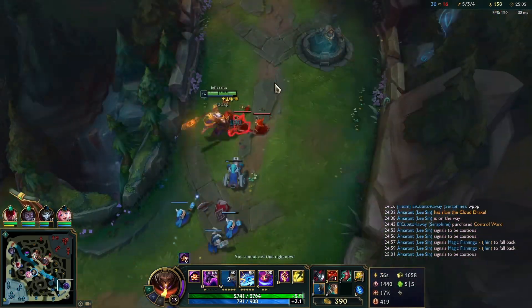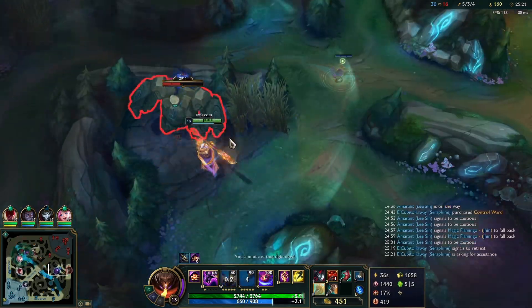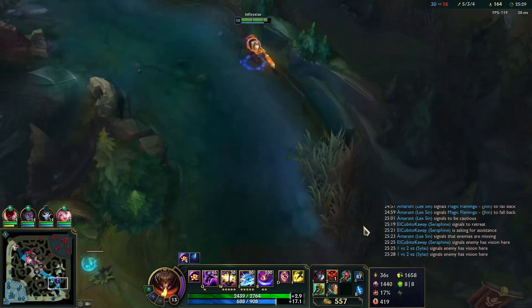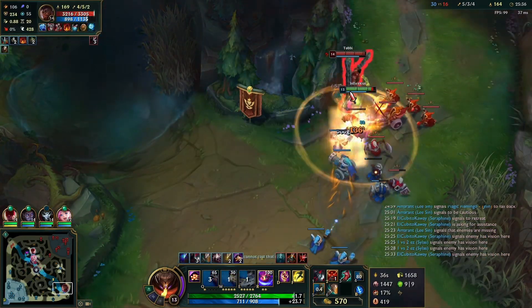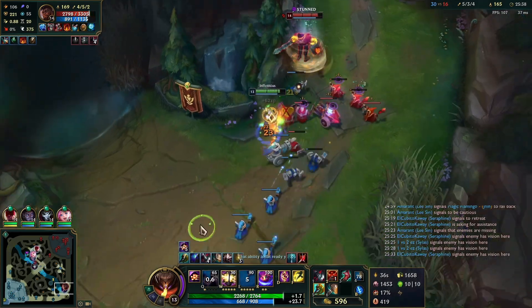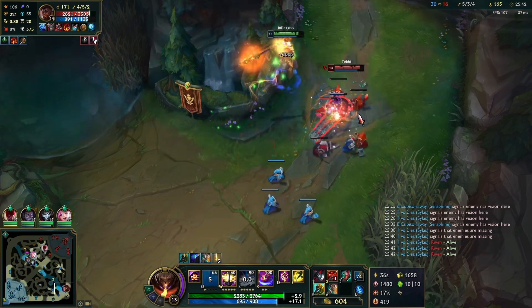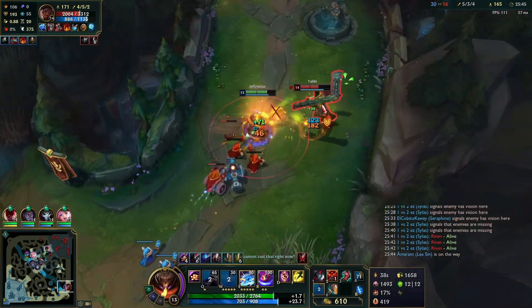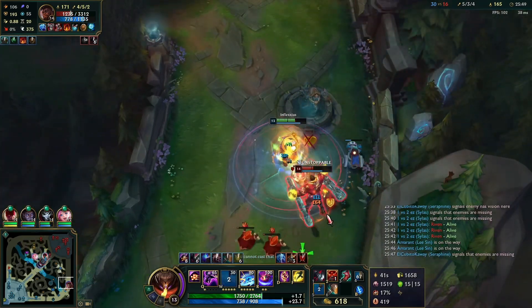We push out the wave and go into their jungle — I find a blue buff, don't mind if I do. Go back down to bot lane. At this point we're stronger than Cassiopeia, so I jump on him, get the E trade and back out because I really don't want to get ulted by Cassiopeia when our E is on cooldown. He uses his Q3, our E is back up, so I jump on him again. He's going to take a lot of damage from our E, W, and R because he has very little MR.